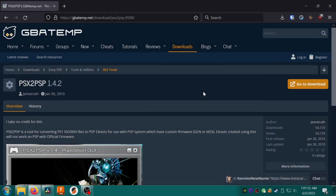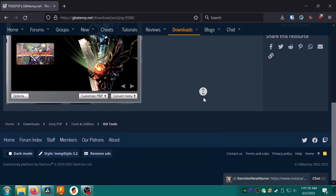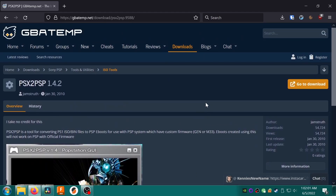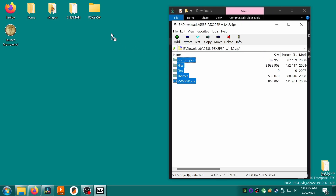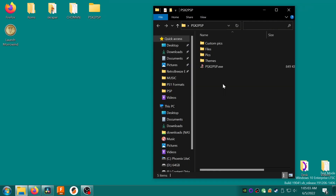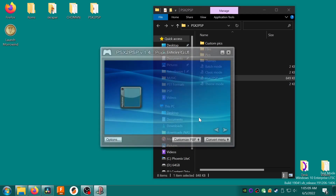For multi-disc games, we use a software called PSX to PSP to convert our multi-disc games from several files into one single .pbp file. There's a link to GBATemp where you can download PSX to PSP in the description box. Download the file and extract the contents to a folder somewhere. Open the PSX to PSP application and select Theme Mode — it's a bit friendlier to use. Most of the stuff you can do in this program, like adding thumbnails, is only relevant to the PSP and can be ignored.